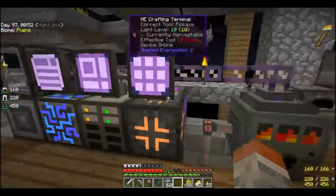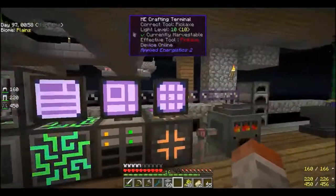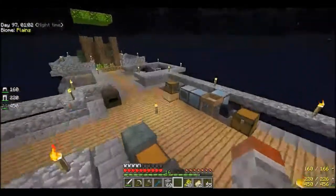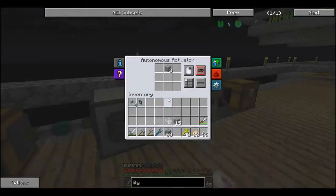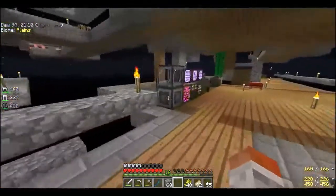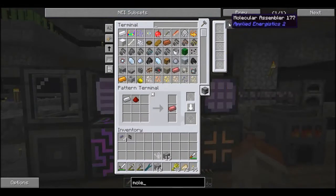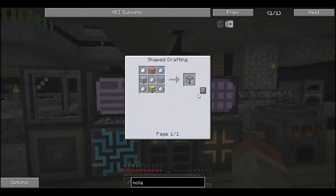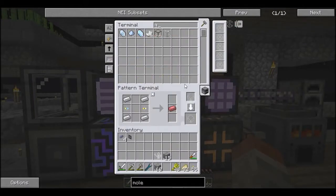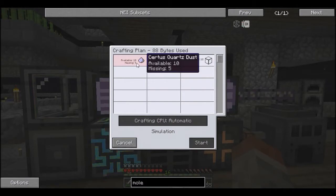Sweet, so we have this now set up for smelting. What I could do is just set up a load of things to do that. I'm going to quickly show you what I plan to do with the molecular assembler as well, so let's figure out how to make one. It's quite easy actually - yeah I don't have any quartz glass yet. This is one of the patterns I made because I need it - I don't have any certus quartz dust.